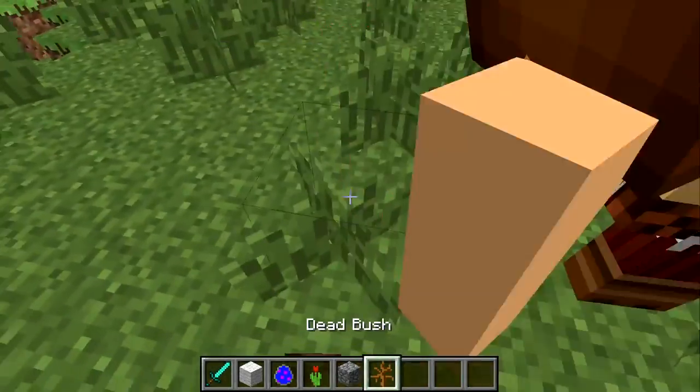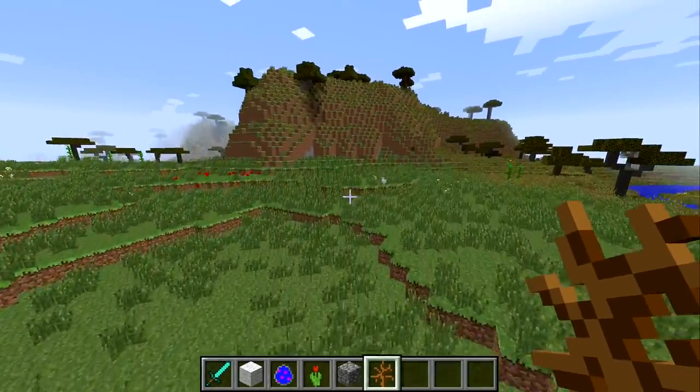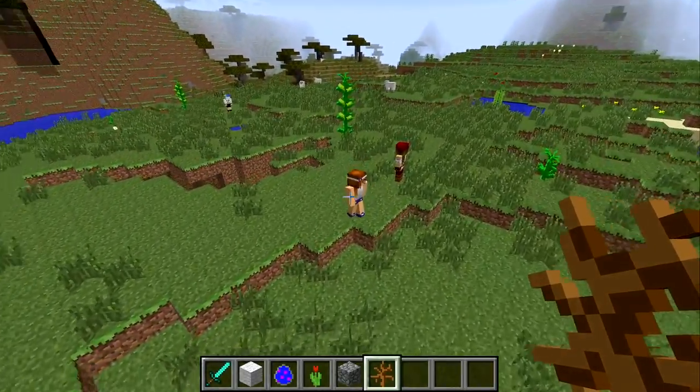That's how you break up with them — you give them dead bushes and you just break up with them and move on with your life. Wait, are they killing each other? What the hell, are they killing each other?